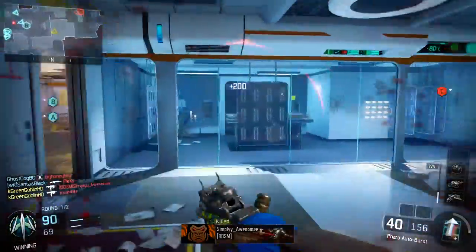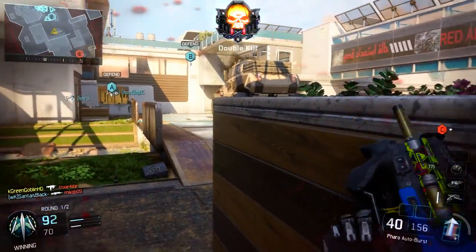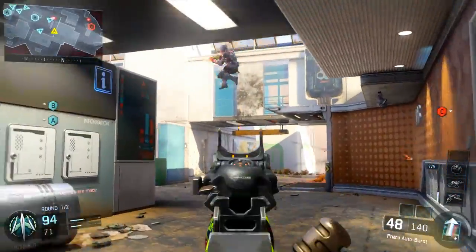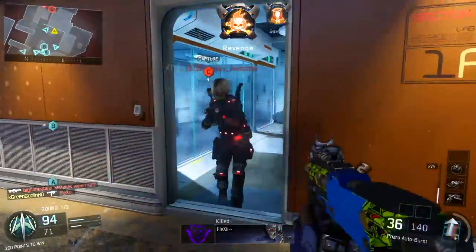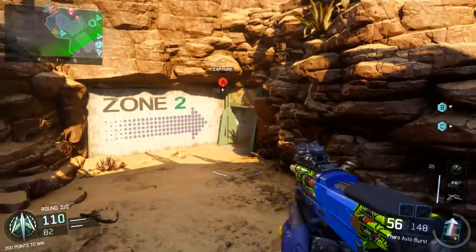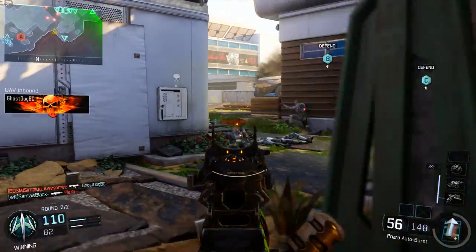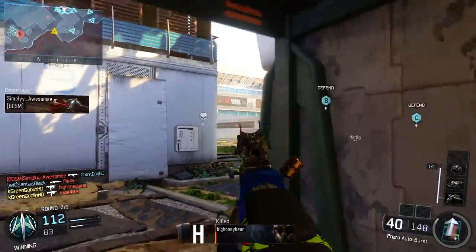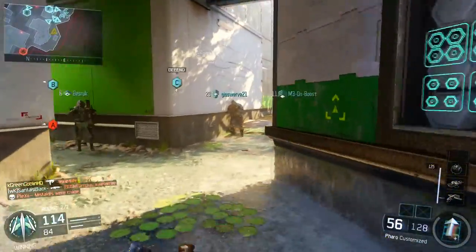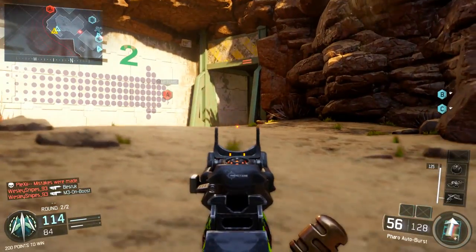It's kind of hard to even comprehend how good this gun is — as you can see I pick up a two-piece right there with it. For the secondary I like to run the RK5. The RK5 is basically the B23R from Black Ops 2 — it's a burst secondary pistol. It's a really good gun. With the RK5 and the M8, you can't hold down the trigger even though they are burst; the only burst guns you can hold the trigger down with are the Pharaoh and the XR2. With the pistol you have to tap it, but it's still a very strong pistol.